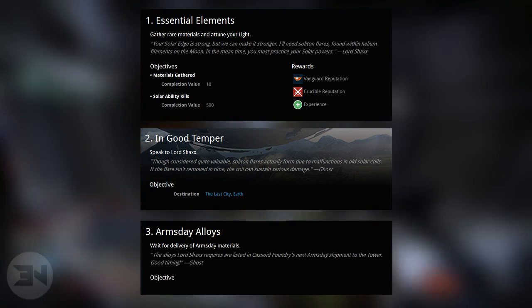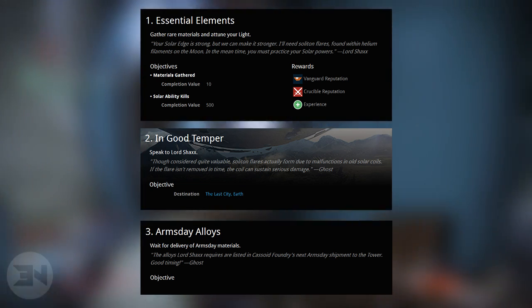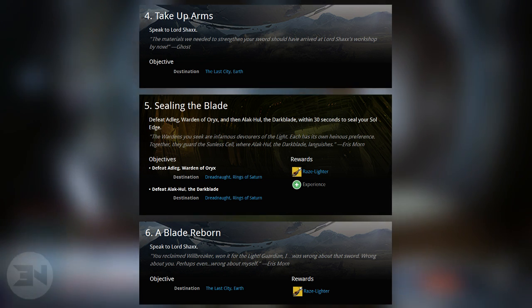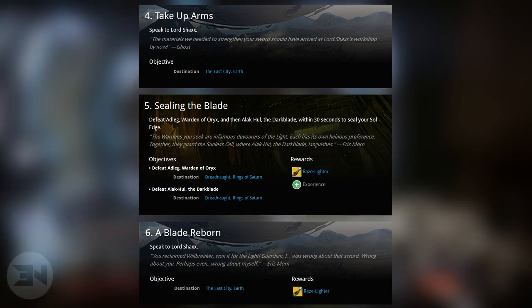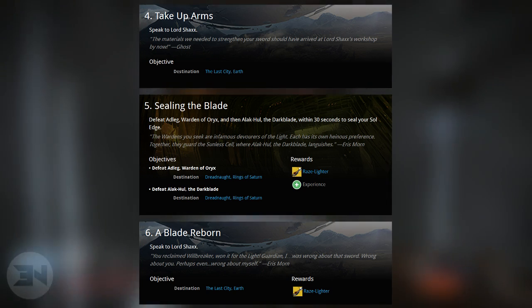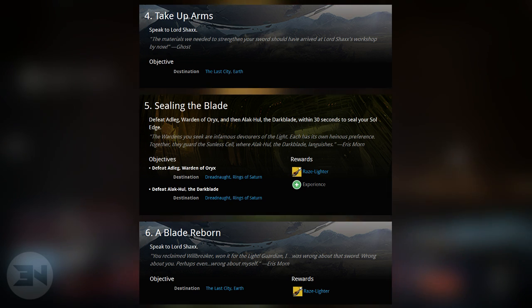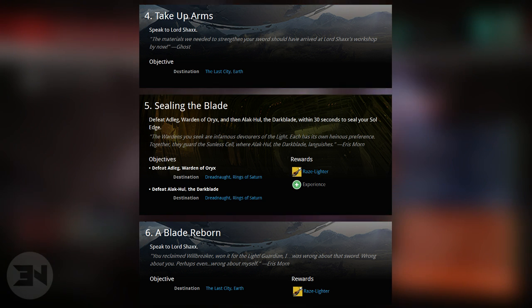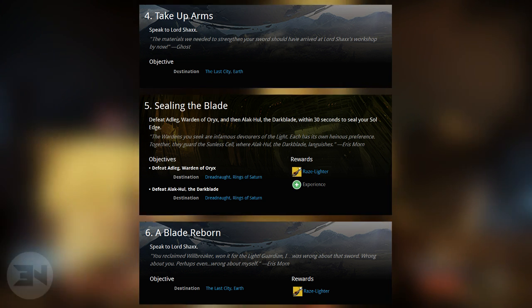Your third step is to wait for delivery of Arms Day materials. Arms Day falls every single Wednesday and you'll have to go to the Gunsmith to get whatever you need to continue. Step four is 'Take Up Arms' — speak to Lord Shaxx again. That leads to step five, 'Sealing the Blade': you need to defeat Adleg, Warden of Oryx, and then Alak-Hul, the Dark Blade, within 30 seconds to seal your Soul Edge. Both are located on the Dreadnought — likely in the strike where Dark Blade appears. Step six is to go back and speak to Lord Shaxx, and your reward is the sword.